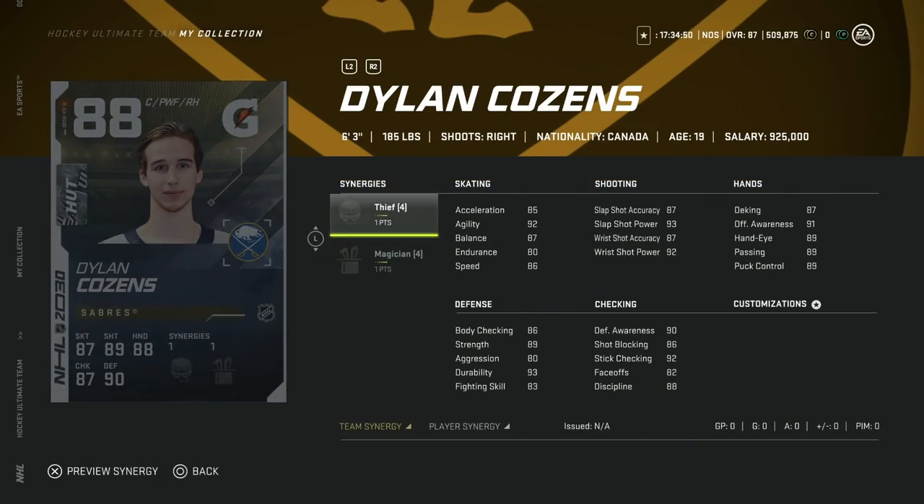Following in, we've got the Buffalo Sabres 88 overall Dylan Cousins, 6'3", with Thief and Magician. If you have Thief activated, he actually is a centerman. If not, he's going to be a winger, and 86 speed with no speed synergies probably won't do it for you. But if you can get Thief activated, centerman is a position where you don't necessarily need a burner in terms of speed. If you have Thief activated, you've got a pretty good centerman to build around – he's very, very big, and that's super important for the center position. His endurance is 80, so I wouldn't overspend, but Thief on this card makes him very usable.